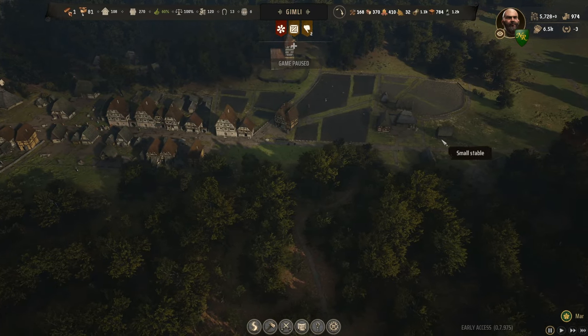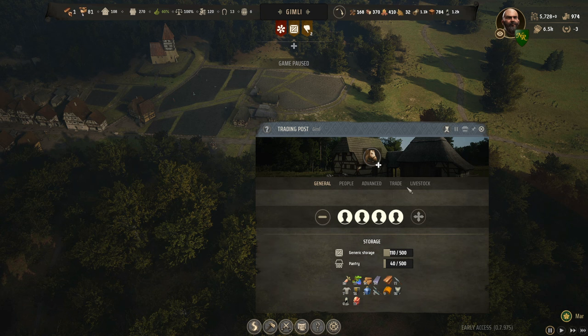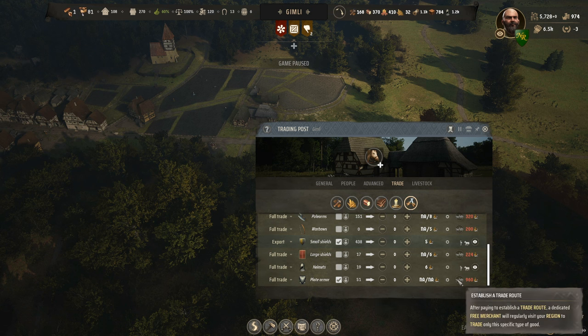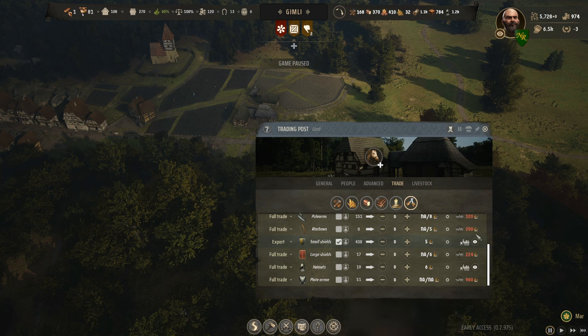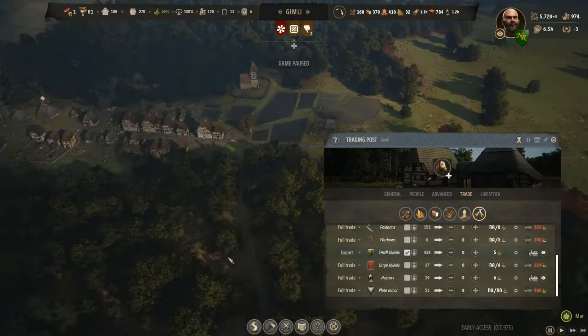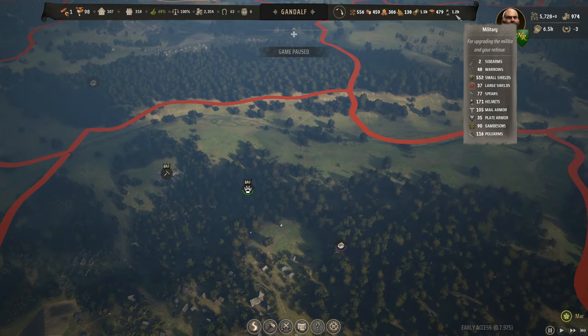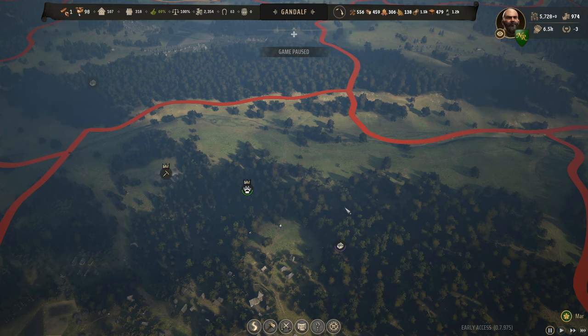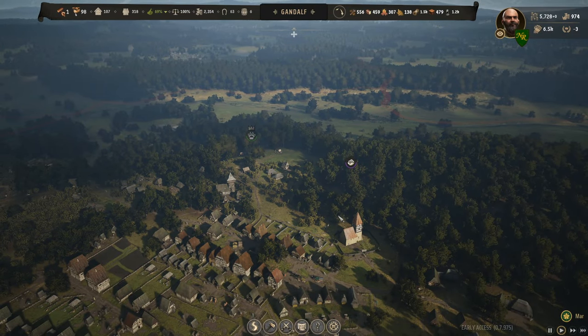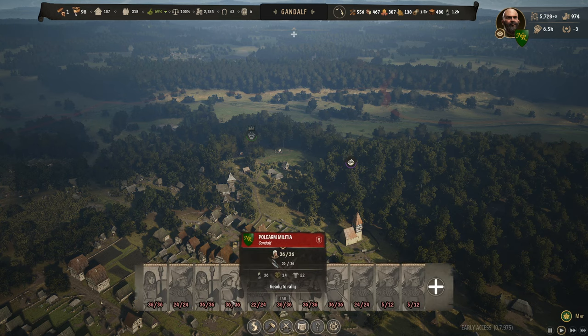Let's figure out what's going on with the trade. Military, very bottom - plate armor - we're asking to keep zero and we're on full trade. Let's switch to foreign so we're willing to sell it out of the market. We're selling it within our own provinces, which just means Samwise, since Gandalf already has the 40 we're asking for. Let's get Gandalf going, then switch to Samwise.